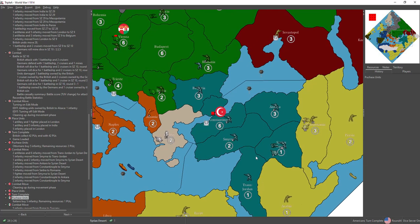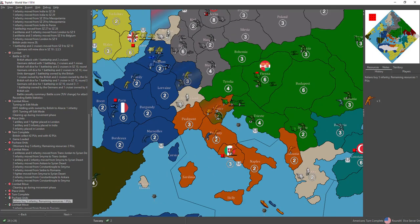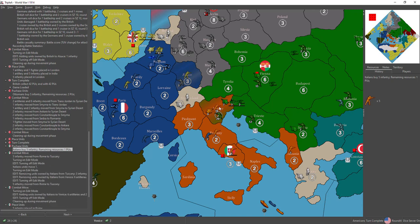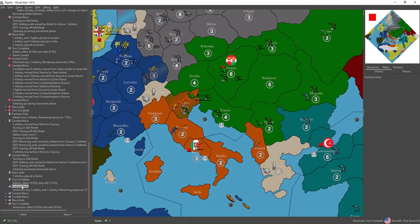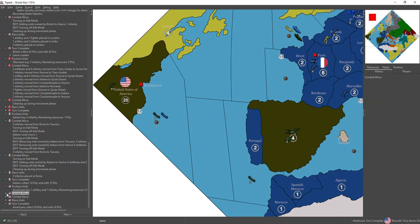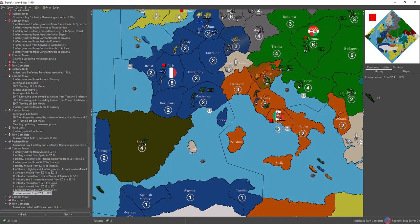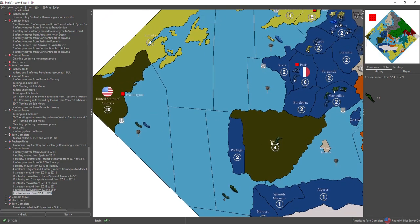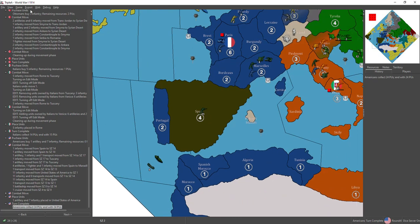The Ottomans place new units — getting pretty boring over there. The Italians purchased 5 infantry and reinforce Venice, moving Italian infantry pieces from 18 to 21. Italians collect 15. The Americans purchased an artillery and 7 infantry. After some maneuvering, they get two American pieces in Tuscany, march into Marseille, and this big blob from the east coast moves over. America ends with 24 IPCs.